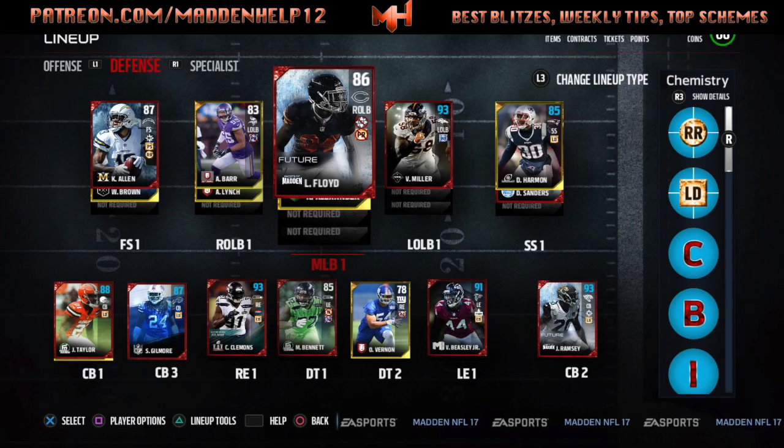Gilmore is really good as well but mainly used for the lockdown ability, which gives Ramsey, Taylor, and Harman all a boost in zone coverage. On the D-line, Clemens, Bennett, and Beasley are the main three players I use. If I want a four-down lineman — in a nickel or big dime — I'll drop Von Miller down. Clemens, Bennett, and Beasley all have 95 or 96-plus finesse move, and Beasley gives a plus-two finesse move boost.